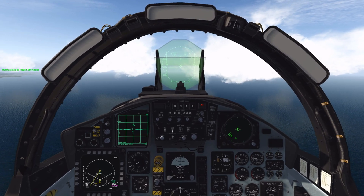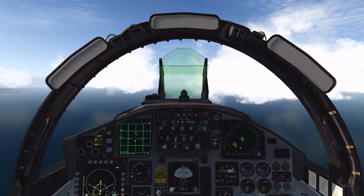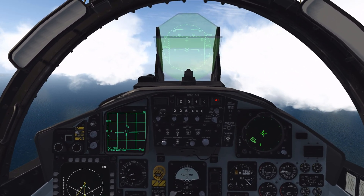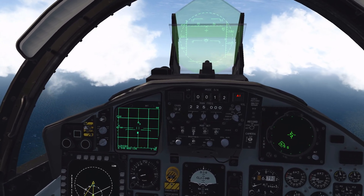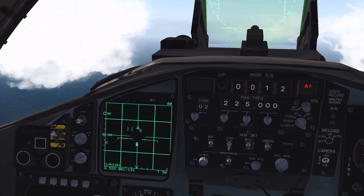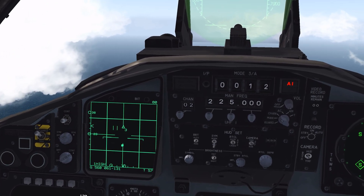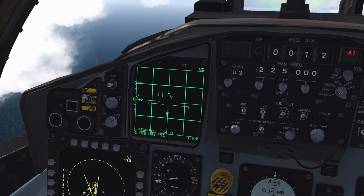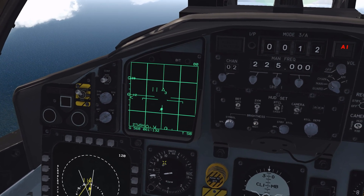Before we talk about how to use TWS mode, let's understand that in the F-15 the default mode for the air-to-air radar is going to be LRS, or long-range search. To leave LRS mode and go to TWS, there are two methods. The first one is you move your radar cursor over open sky with no contact under it and press and hold TDC, then auto-acquisition aft at the same time. As you can see in the bottom left of our radar, it says TWS — so we're in TWS mode.